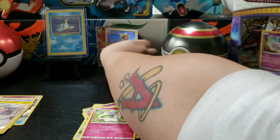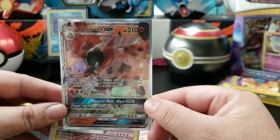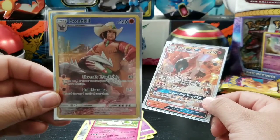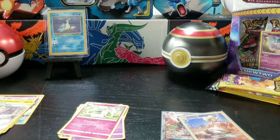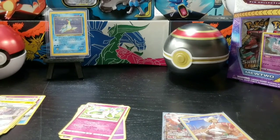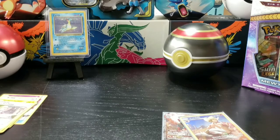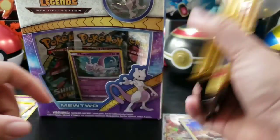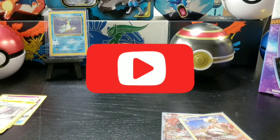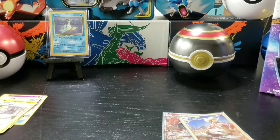So out of our seven packs, here are the big pulls: we got Volcarion GX and the Excadrill character card. Not bad pulls! Don't forget we got the 100-subscriber giveaway — let's get those subs going up. We got the Shiny Legend Pin Collection and some booster packs right here for the giveaway. Subscribe, subscribe, subscribe! Smash that like button and stay tuned for more content — K-Dub out!